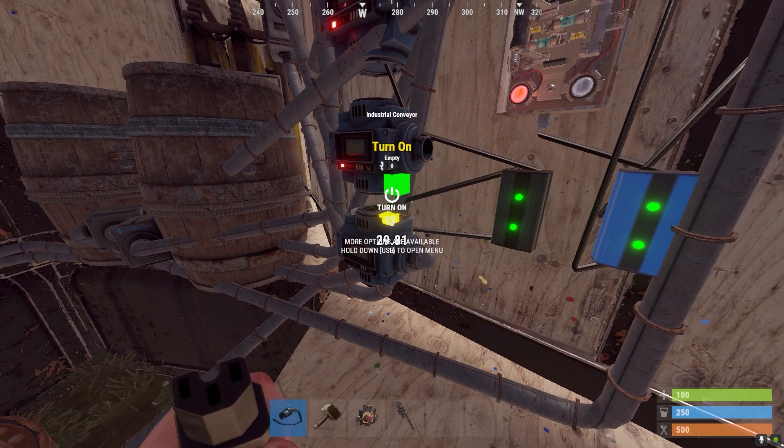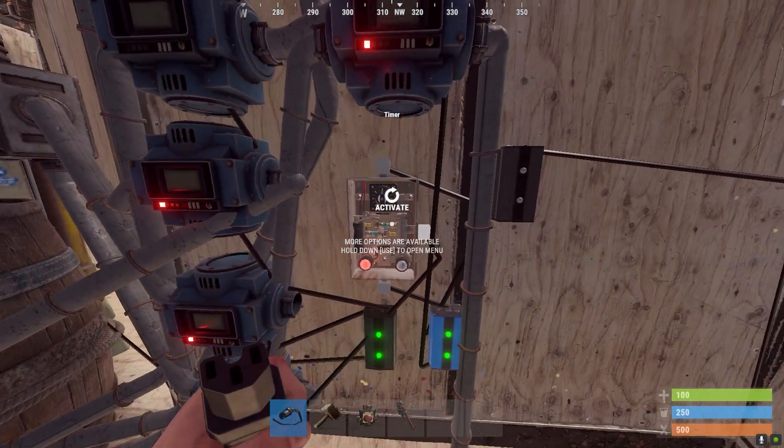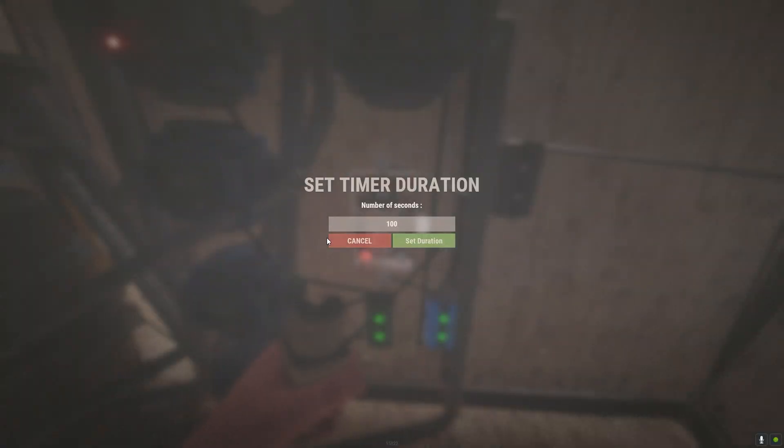Then we can connect them up to the igniters. Connect the filter fails and passes. Set this to 100. The reason for setting this to 100 is in case the server lags, which can cause the electricity to travel a lot slower, making the circuit not work.